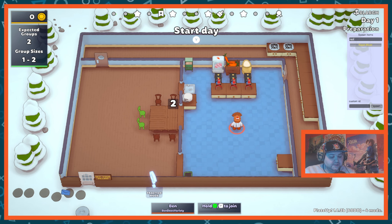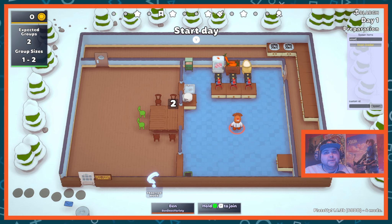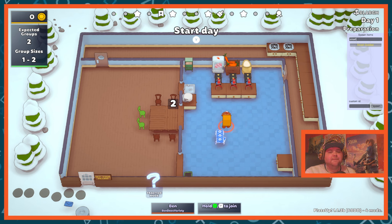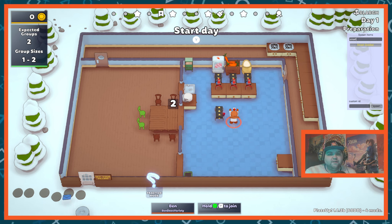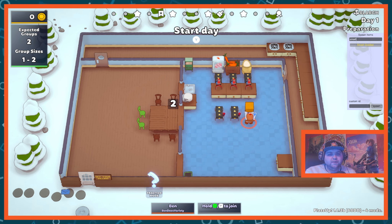For the next portion we're going to want some smart grabbers. Smart grabbers are very important for automation because they allow you to grab not only specific items but specific stages of items. In the case of the dough, it's going to grab it when it's a dough ball rather than when it's a pie — because a normal grabber would just wait until it turns into a pie and grab that. We want the ball of dough.